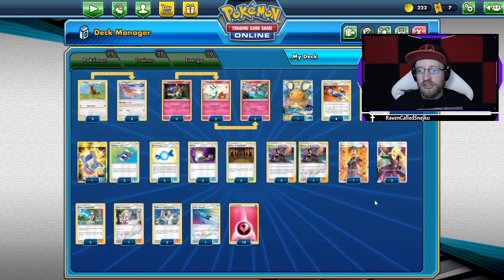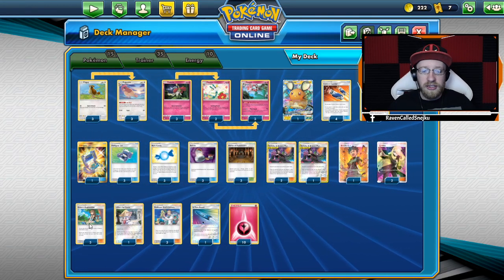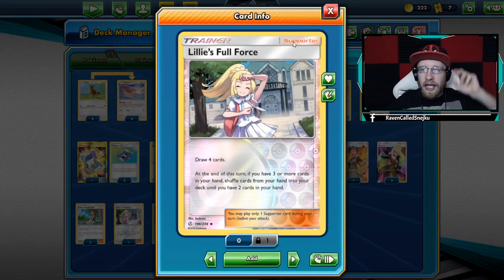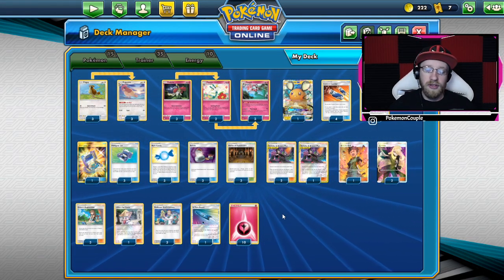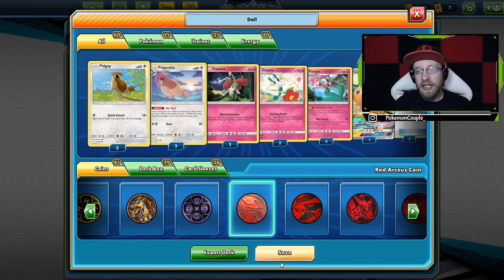We've also got 1 Brock's Grit, just in case, 2 Cynthias, 3 Green's Explorations, 1 Lily's Full Force, and 3 Pokémon Elm's Lecture with 1 U-turn Board, and 10 Fairy-type — I want to say Psychic — Fairy-type Energy. So that is the whole deck. Let's go, let's play it.